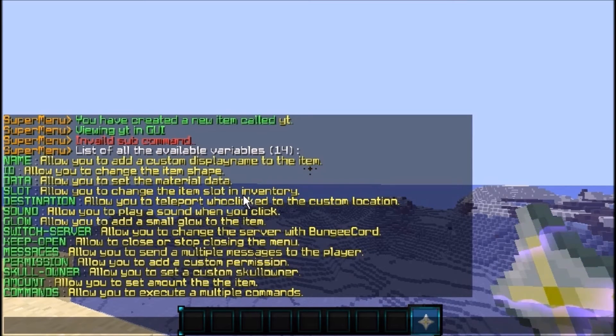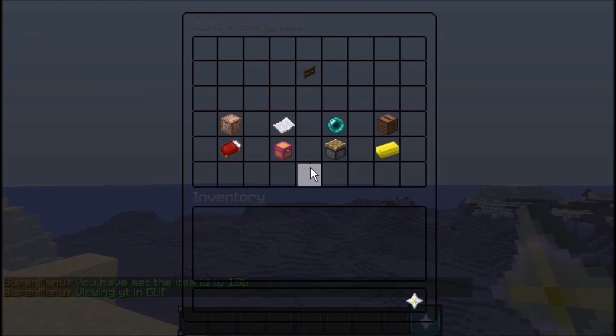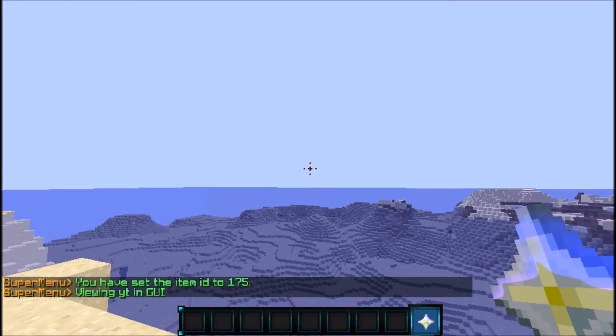Now we'll do SM variables to see all the variables we can add to our menu item. I'll type in an item ID — let's try 186. We'll use SM view YT to check it. We ended up setting it to a sunflower, which works great.